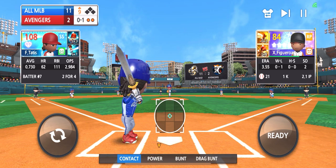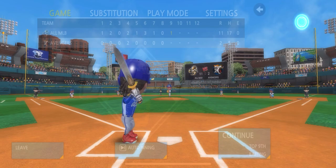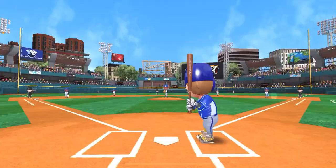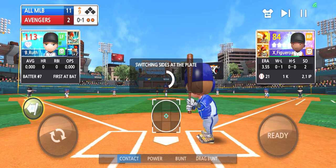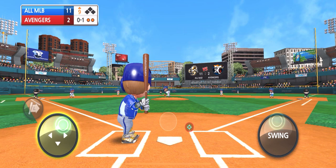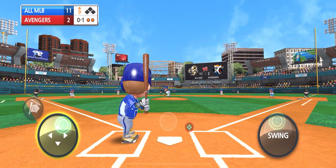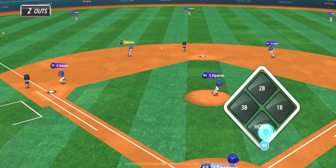Jackie Robinson is a speed demon around the bases. Let's substitute Tatis for Babe Ruth since he is my only switch hitter so we can try out the new switch hitter feature. He's coming up to the plate as a lefty. Above the cycle button you've got the right swing option — you hold it down and he'll switch over to the other side. It doesn't look like there's a limit; you can switch as many times as you want.